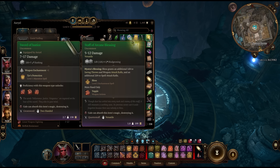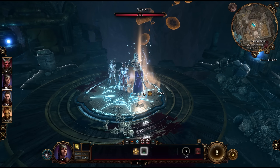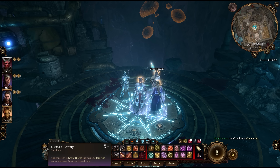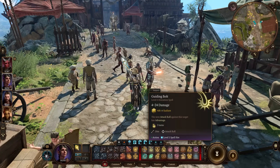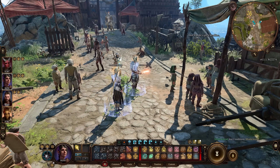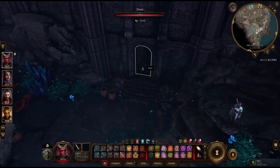The Staff of Arcane Blessing makes the Bless spell even stronger. On top of the standard Bless effect, you also get Mystra's Blessing when you cast it, which adds an extra 1d4 to saving throws and weapon attack rolls plus an additional 2d4 to spell attack rolls. Essentially: the standard 1d4 bonus to attack rolls and saving rolls is preserved, and Mystra's Blessing on top only applies the 2d4 to spell attack rolls — making this especially powerful for spellcasters. Shadowheart is probably the best character to wield this if you don't play a Cleric yourself.